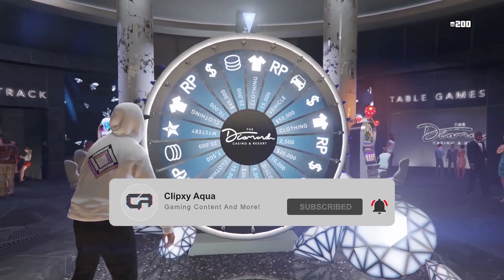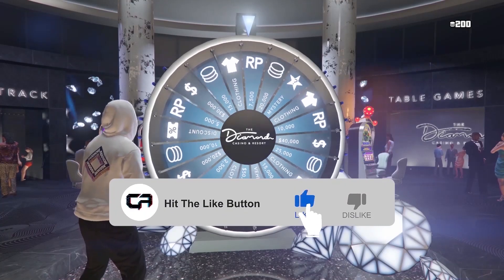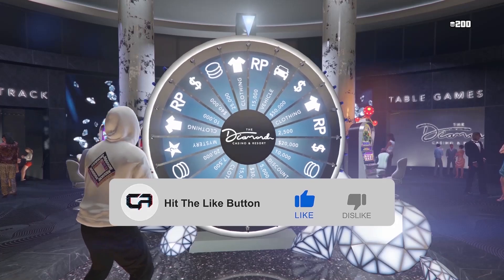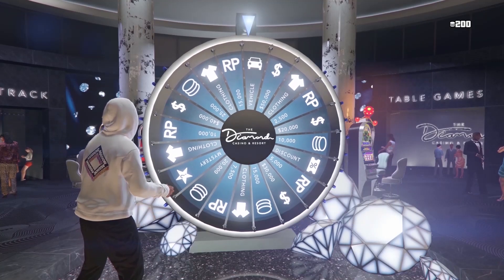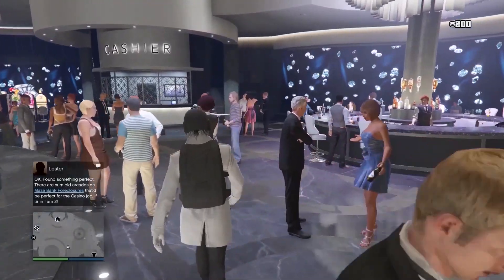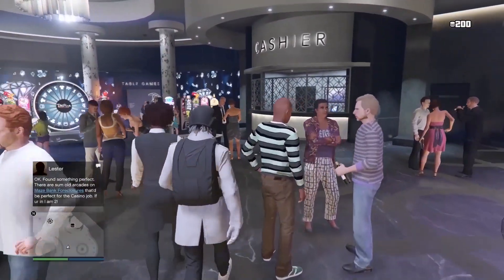Two and a half seconds is the prime spot. Reference your left stick as a clock — you want to go from nine o'clock down to six o'clock. Start from nine and go down to six, and then you should spin it.